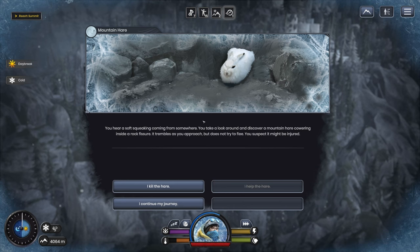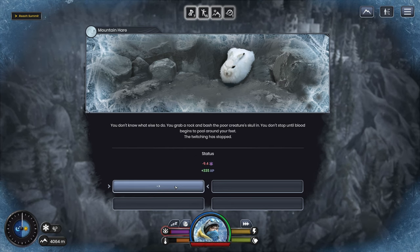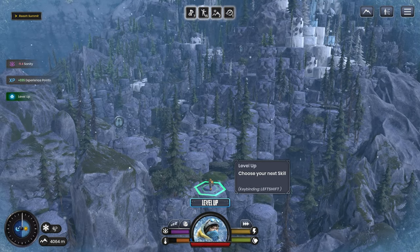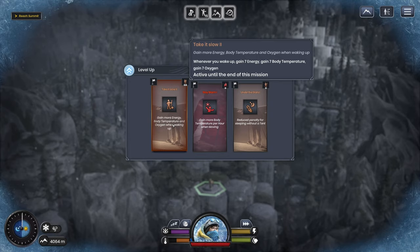It's a bunny — a soft squeaking. You discover a mountain hare cowering inside a rock fissure. It trembles as you approach but does not try to flee. You suspect it might be injured. We're killing it — you don't want the hare to suffer. It attempts to defend itself, bites and scratches. You snap its spine and bash its skull in. We didn't get injured that time. We gain seven oxygen from that — that's going to be important later on. Let's do that one for now.